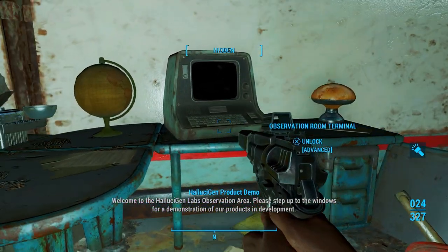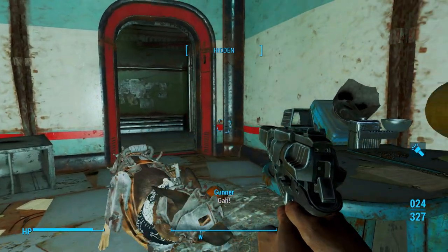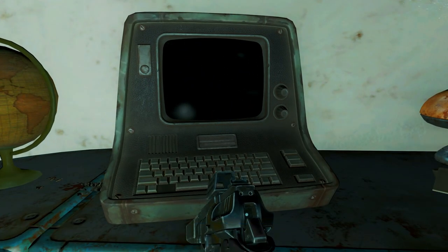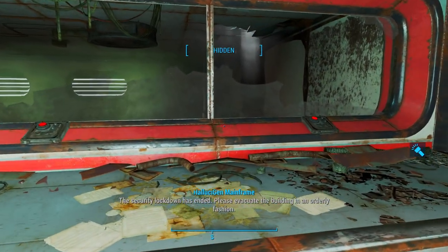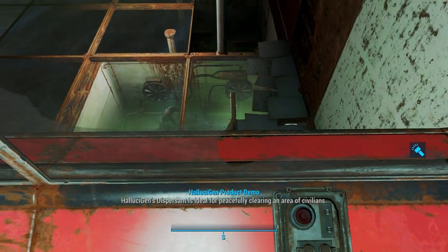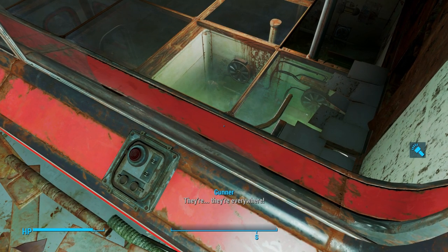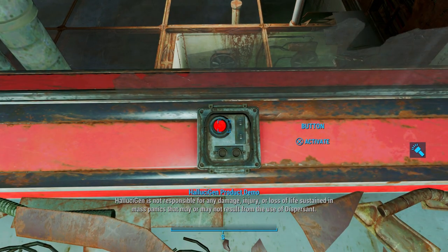We're going to hack this terminal and turn off the emergency lockdown. The security lockdown has ended — please evacuate in an orderly fashion. Let's go ahead and press these buttons. Hallucigen's dispersant is ideal for peacefully clearing an area of civilians. Hallucigen is not responsible for any damage, injury, or loss of life sustained in mass panics that may or may not result from the use of dispersant.